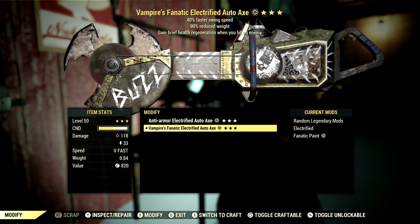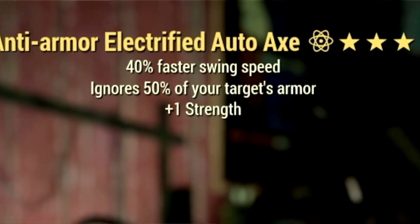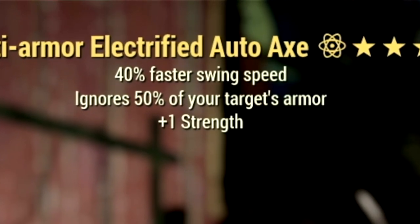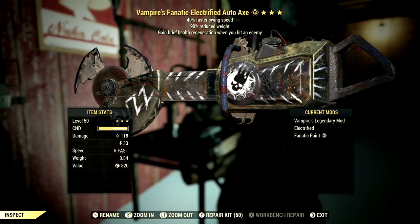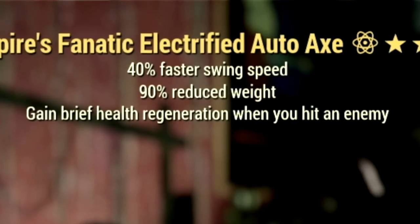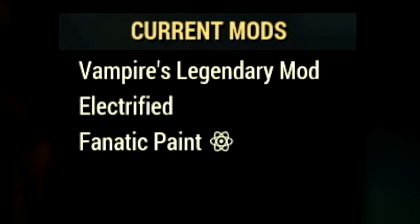For the weapons, we have two different auto axes. First, we have the Anti-Armor auto axe — ignores 50% of your target's armor, has a 40% faster swing speed, and a +1 to Strength. For our second auto axe, we have the Vampire's auto axe — gains health regeneration when you hit an enemy, has a 40% faster swing speed, and a 90% reduced weight.